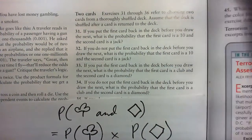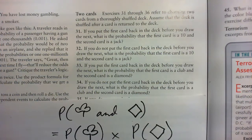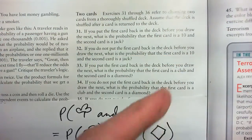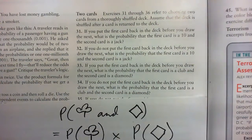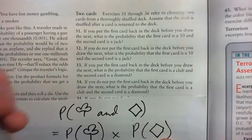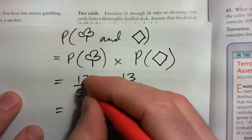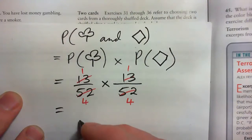Remember, I pulled out a club. We shuffled the deck, pulled out a club, and then we put the first card back in the deck and shuffled again. Then we choose again — this time we're choosing out of 52 cards. The probability of getting a diamond is 13 out of 52, because there are 13 diamonds in there. These can be written as quarters: 13 into 52 goes four times. So we have one quarter times one quarter, which is 1 over 16.